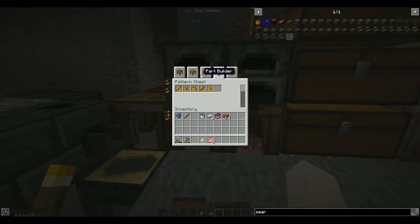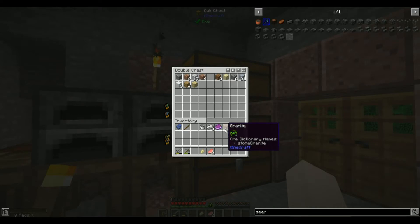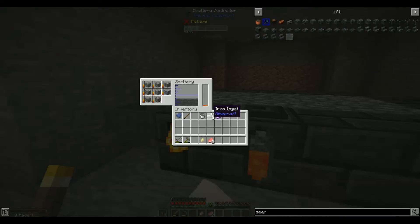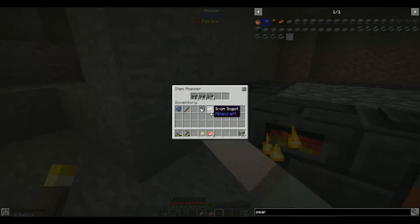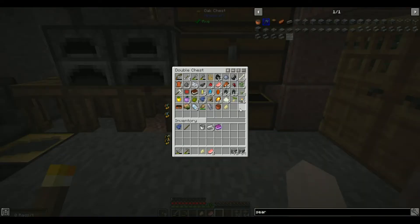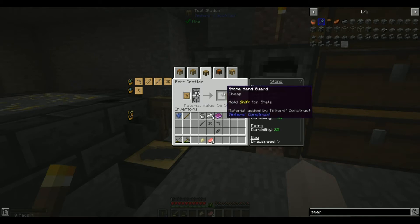All these go in the pattern chest, and from the part builder we can select these patterns and so forth. Because we want to make special metal tools, we need to melt metal in the smeltery. We can't use wooden patterns because they'll burn up, so we need to make gold patterns. I'll take cobblestone and put it in the part builder to make stone parts to cast the gold pieces.